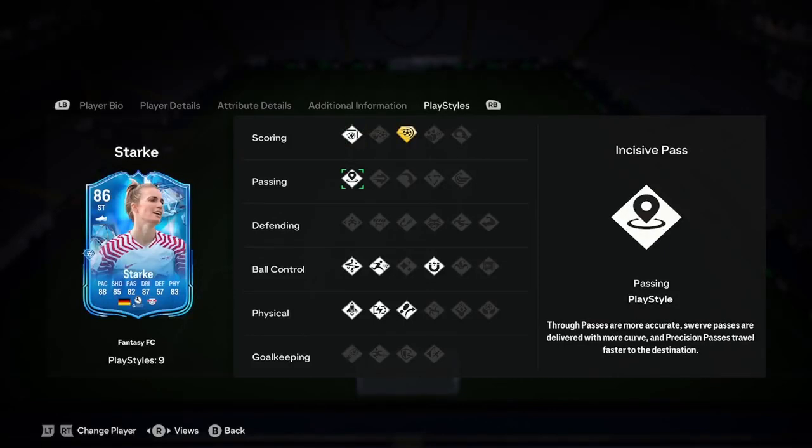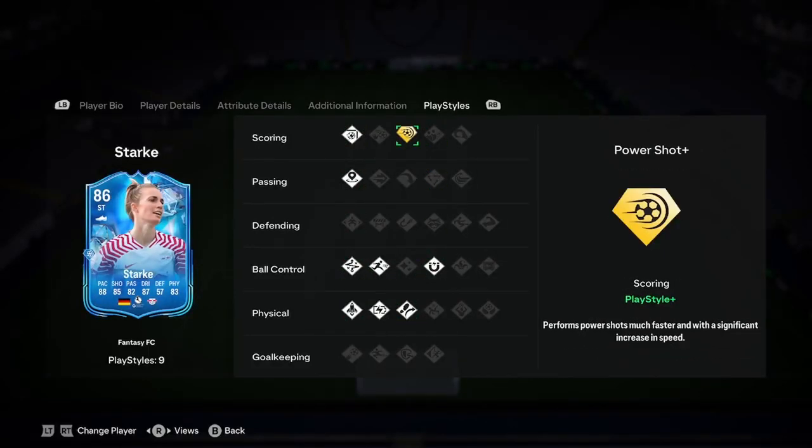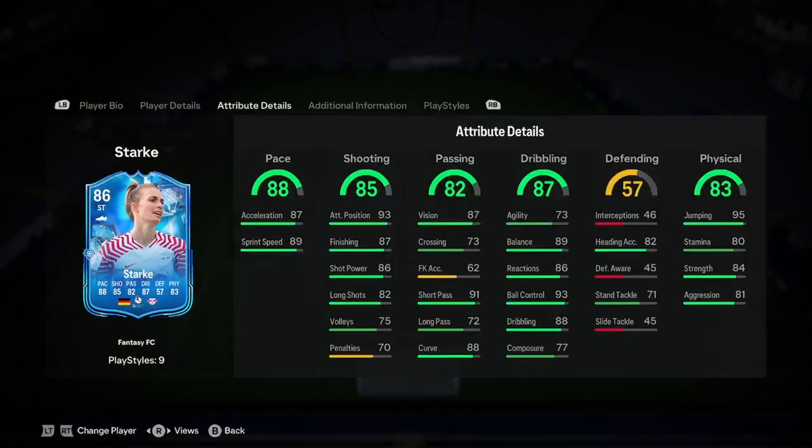Let's jump into the play styles. Finesse Shot, Incisive Pass, Quick Step, Technical, Rapid, Relentless, Trivela, First Touch. And then PowerShot Plus — PowerShot Plus is very nice, we do like that. Especially if she's usually behind the front line at CAM, there are going to be a lot of opportunities where you can get a shot off from outside the box, so definitely the PowerShot Plus is nice.